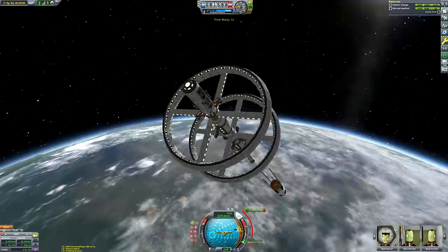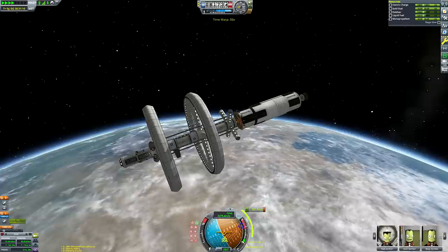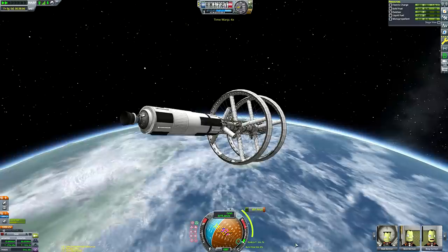I made a quick save called 'test' just to make sure the rings would work once the girder section was detached — making sure I hadn't accidentally strutted things incorrectly and the Kraken hadn't reconfigured my strut work. I detached the lower stage, made sure the rings spun up, and they did. So we can go ahead and proceed with the rest of the mission.